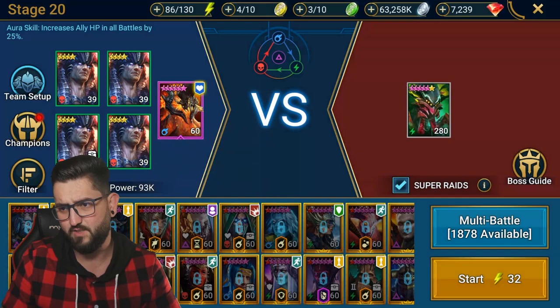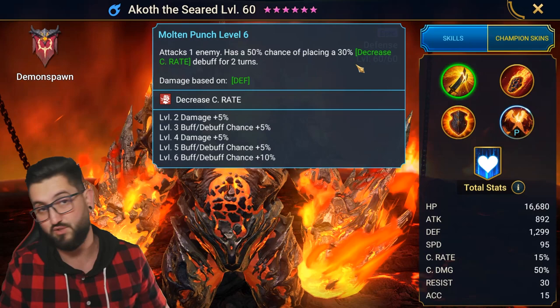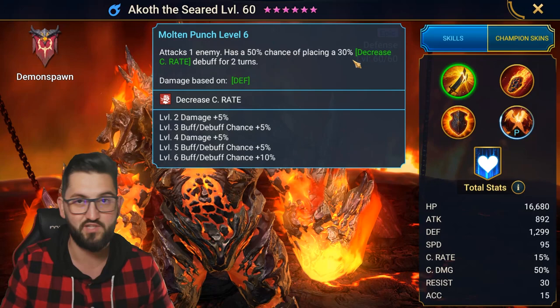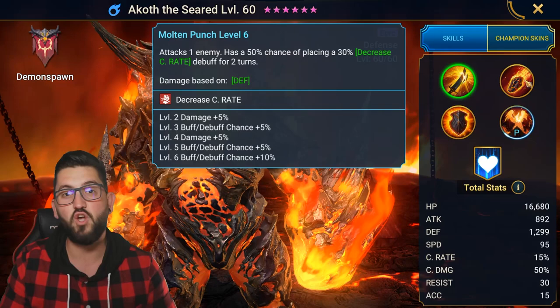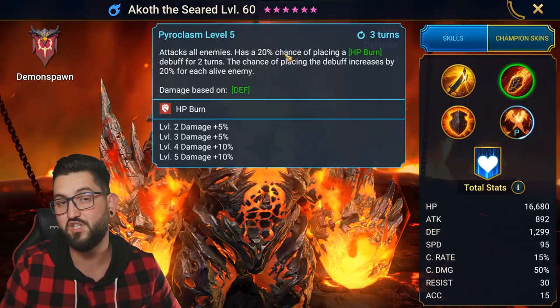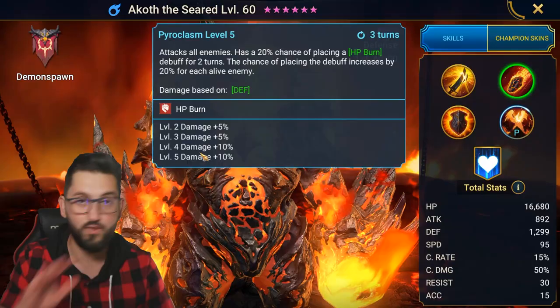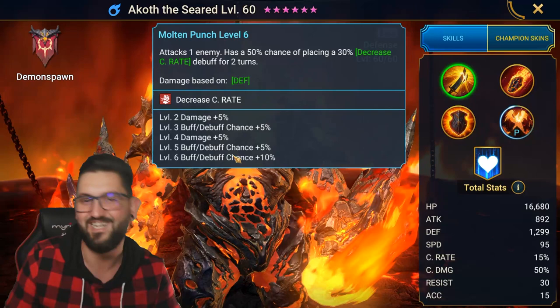Akon's kit is pretty insane, so let's have a look. On his A1, he has a 60-70% chance of placing a 30% decreased crit rate for two turns - that means you're never going to be crit by a boss unless it's arena content. On the A2, he has an AOE that places HP burn with only a 20% base chance, but with 20% per each additional enemy alive. With five enemies, this is 100% HP burn on a three-turn cooldown that doesn't even need books.